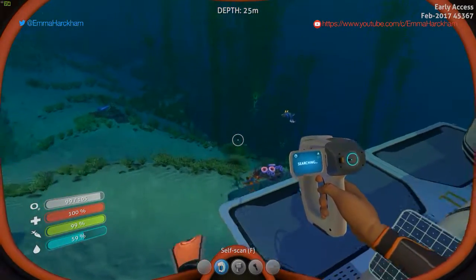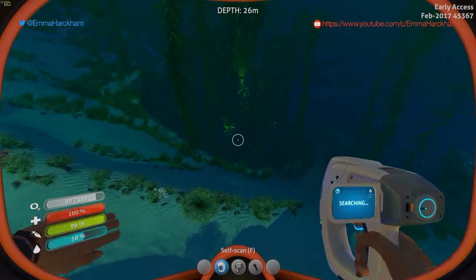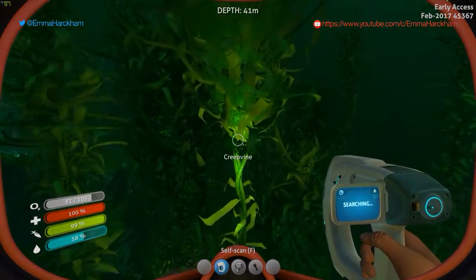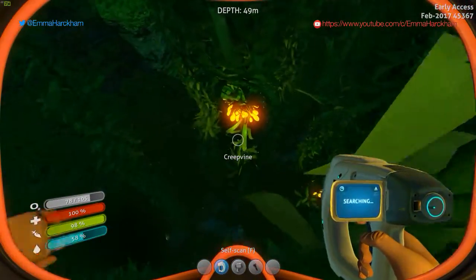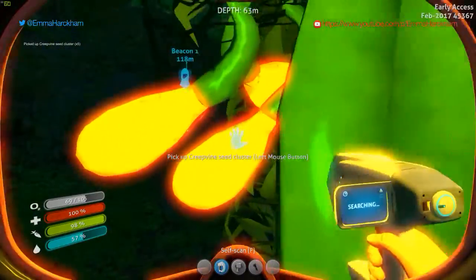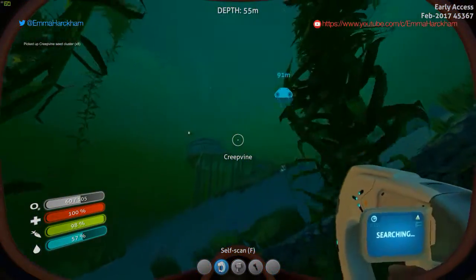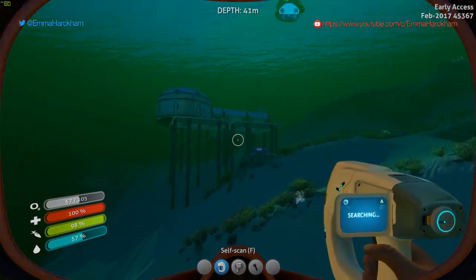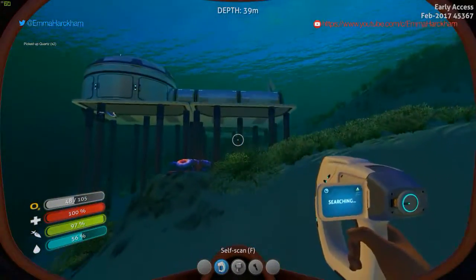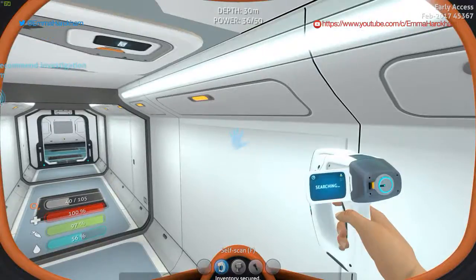I need boomerang fish or maybe some coral, but I don't have a knife. Let's try not to get eaten by a stalker and grab some of these things to make some rubber — creepvine. I'm going to get eaten in a second. Now I've got all that storage I can afford to do my favourite thing of just grabbing stuff and putting it away in a cupboard.